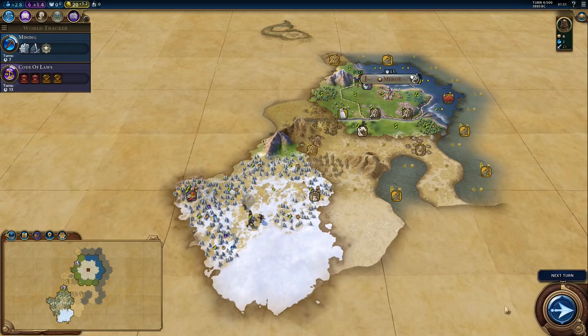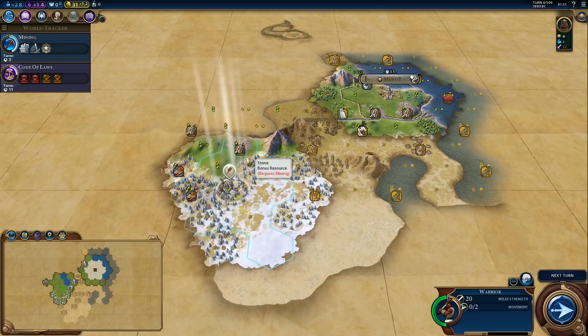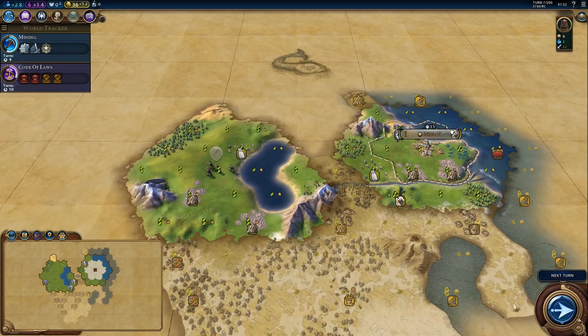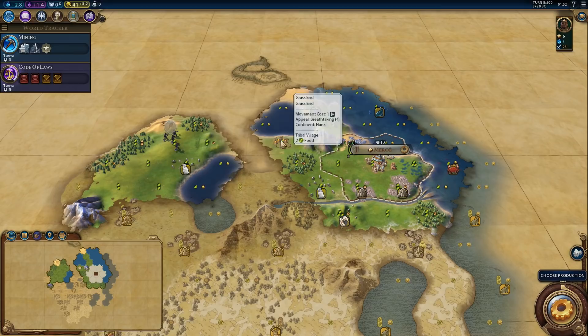We did find spices — more than one. This is an interesting start with interesting terrain. There's a small lake over here. And there's our slinger. Let's find some barbarians. We do have a tribal village.